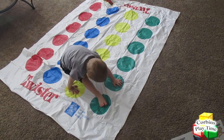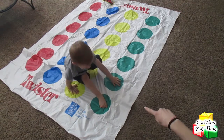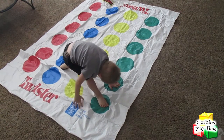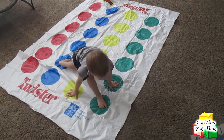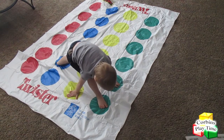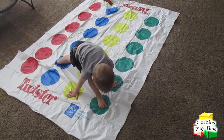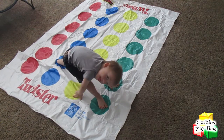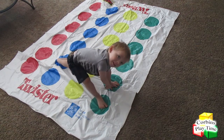Left foot blue. So put your left foot on blue. This one? No, other one. Right there. There you go. Left hand green — already has green. Right foot green. So put your right foot on green. Right hand blue. Put your right hand on blue. This one? No, the other one.